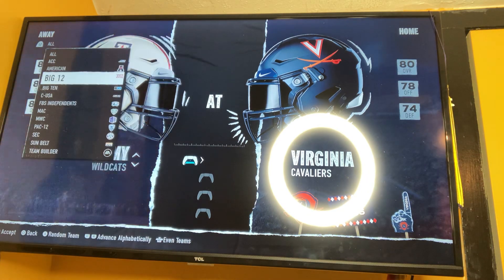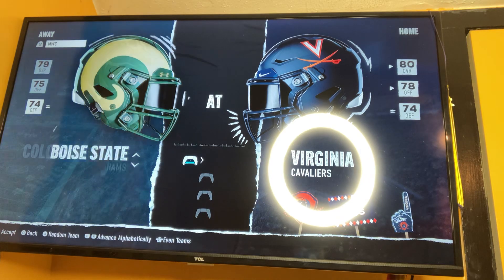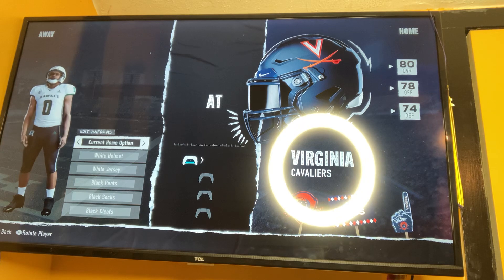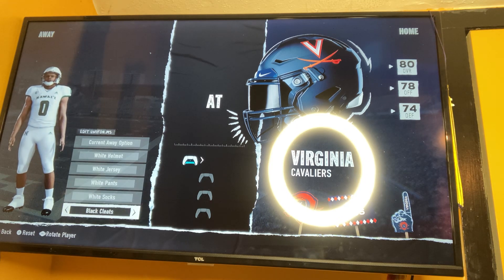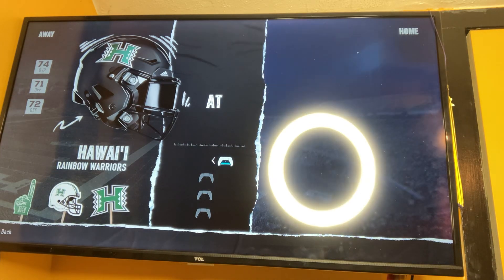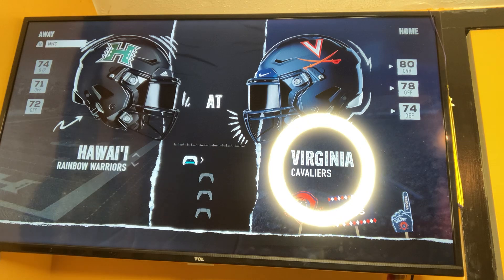Oops, sorry — I accidentally clicked the wrong button. Hawaii's back, I'm sorry about that guys, I clicked the wrong button. So now I'm getting Hawaii ready. We're going to go with white with primary. We should be good now. So we got our uniforms ready — I'm playing as Virginia.